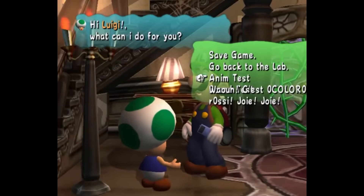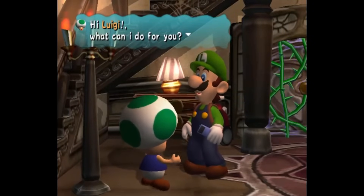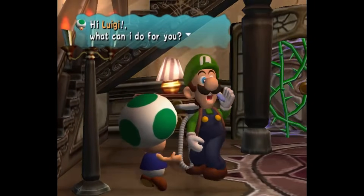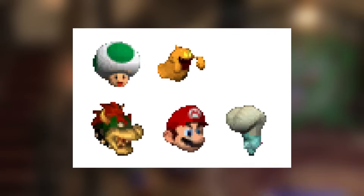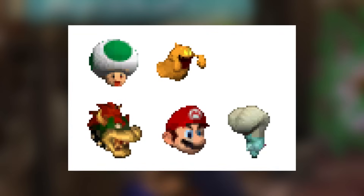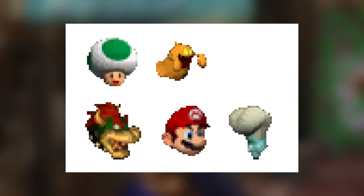Green Toad: there's an unused variant of Toad that makes him green instead of the signature red — why this was unused, I don't know. Unused Dialogue Icons: these five icons from the cutting room floor are all unused variants of dialogue icons, and they also show the green Toad from the previous entry.